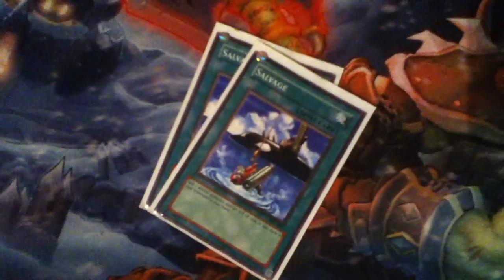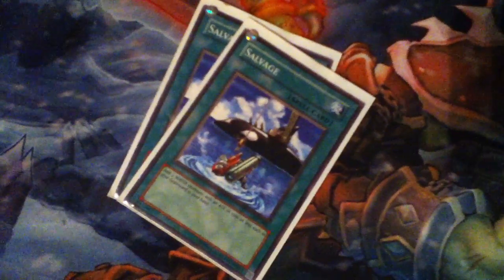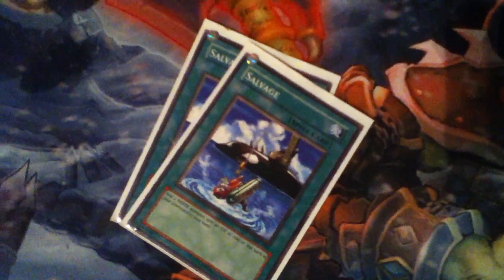Two Salvages — they're good because you add two monsters back to your hand, in this case frogs, which is the Swap Frog for recycling.